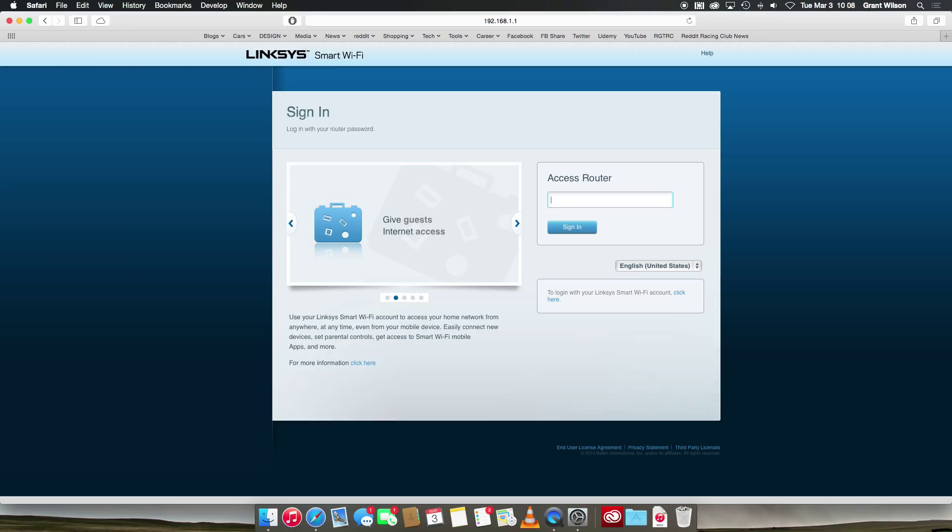Now, if you have a wireless access point that's built into your modem and maybe provided by your ISP, your password should be on a sticker on the bottom or back of your access point. I have a standalone router like most people, and the default password, unless it says so in your instructions, is always 'admin' — no caps or anything like that.